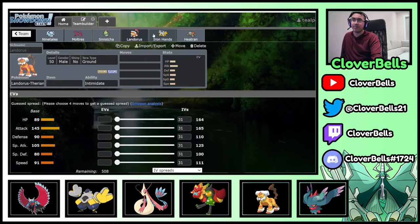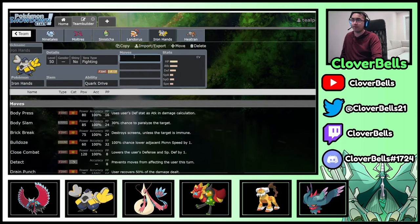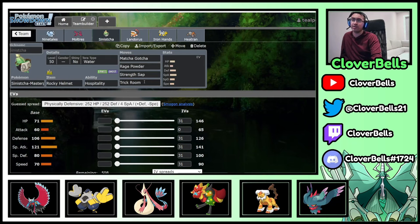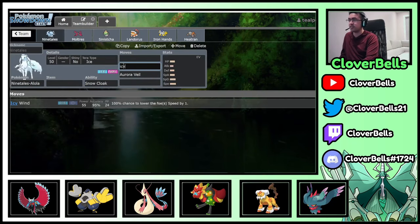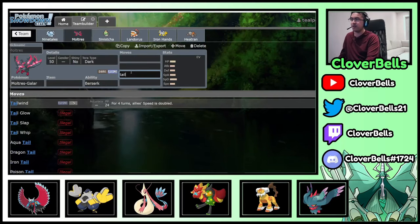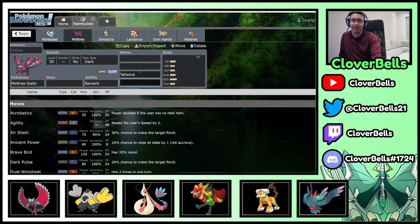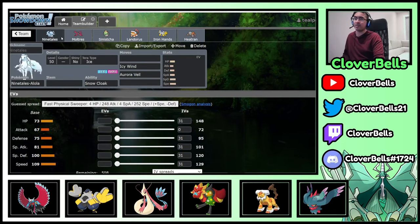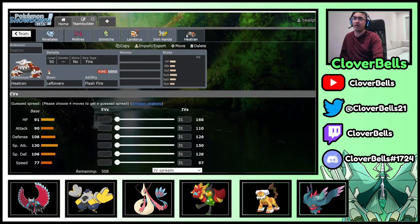This is still a Sinisha video, and you can see the utility we have on the squad: Intimidate, Fake Out, Redirection over here, Screen Support with the Aurora Veil, Speed Control with Trick Room, and you can even consider Icy Wind on the Ninetales since there's no Tailwind here. Technically Moltres does get Tailwind, but we're going to go with a simple Nasty Plot set on our Moltres. But if you the viewer want to try that, you can definitely try it. This is the build that I came up with and when I was testing it, it was working relatively well.